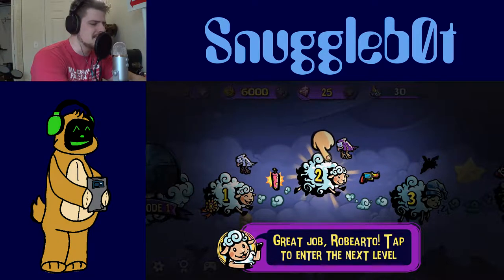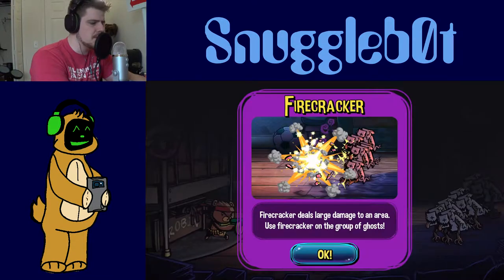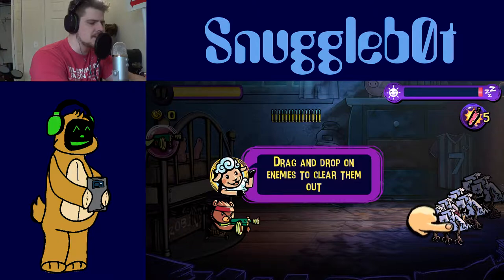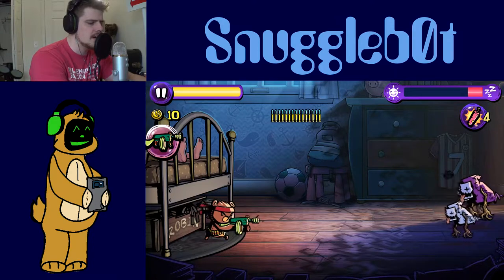Tap to enter the next level! Level 1-2, House of Horrors. Firecrackers deal large damage to an area. Use firecrackers on a group of ghosts. Drag and drop on the enemies to clear them out. There we go, that'll earn them.